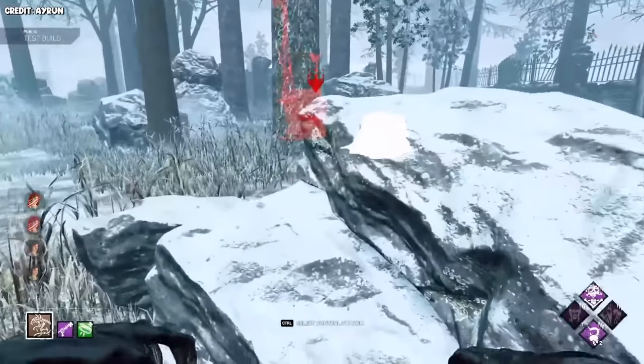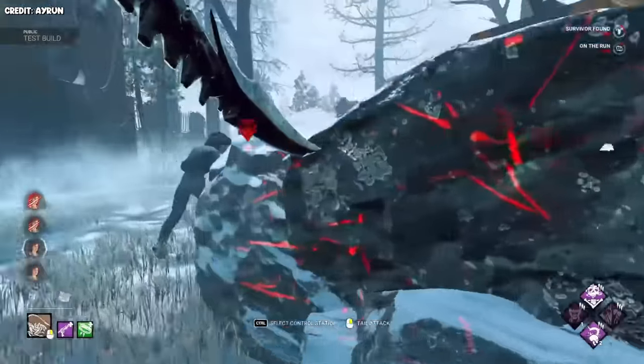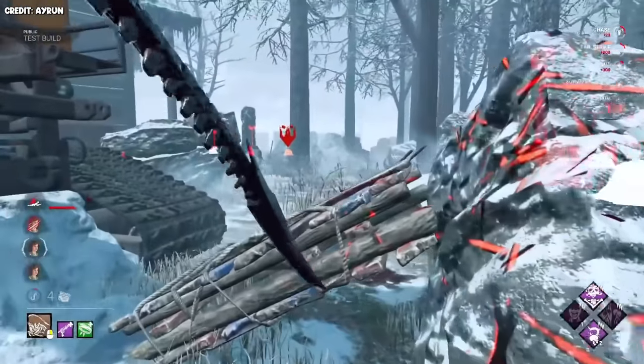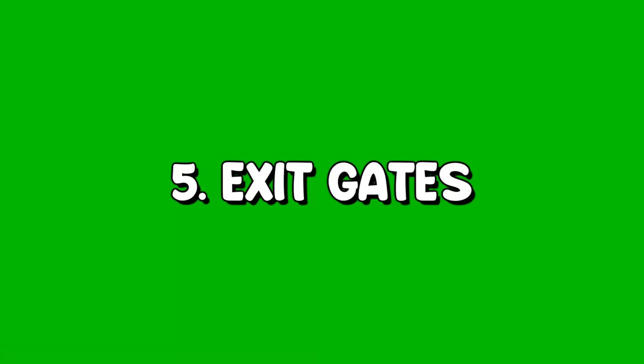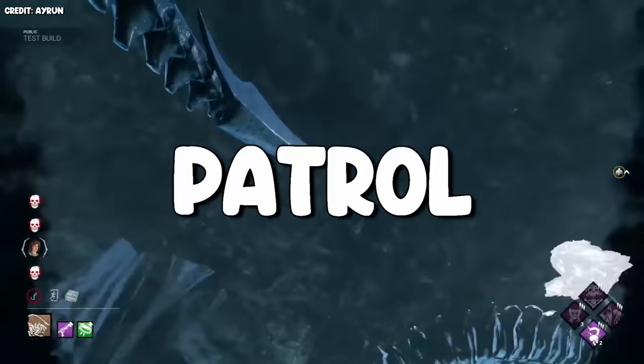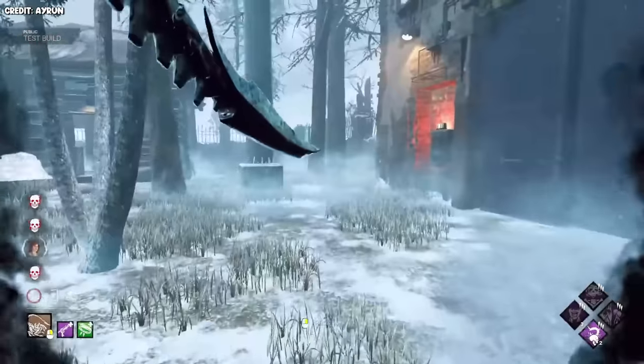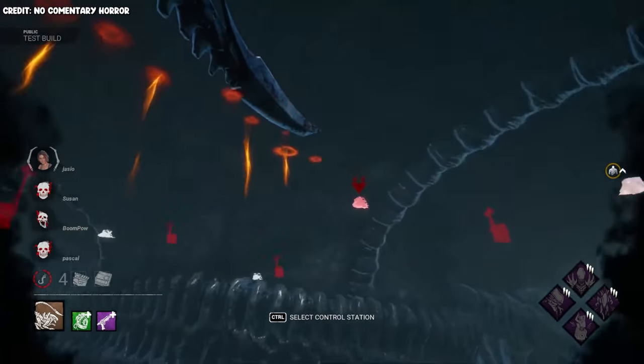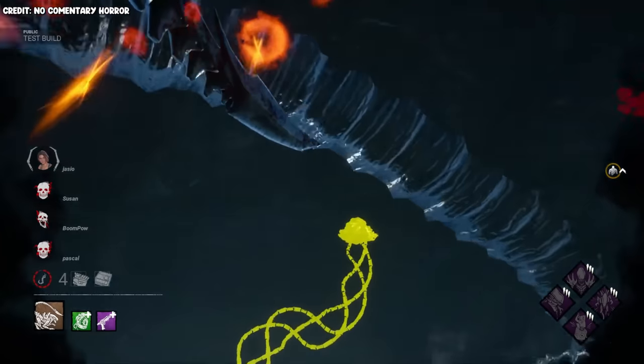Anti-loop: although not amazing by any means, your tail attack can still hit survivors from much further away and can hit them through pallets or windows. Once you get used to the jank, you'll be able to shut down many small loops. Exit gates: your tunnels make it very easy to patrol exit gates that may be far away, making it very difficult for the last survivor to escape. Footsteps: when you're in your tunnels, you can see the survivor's footsteps if you're underneath them. Hatch: you might be able to hear the hatch while you're in your tunnels, but I haven't confirmed if this is true yet.